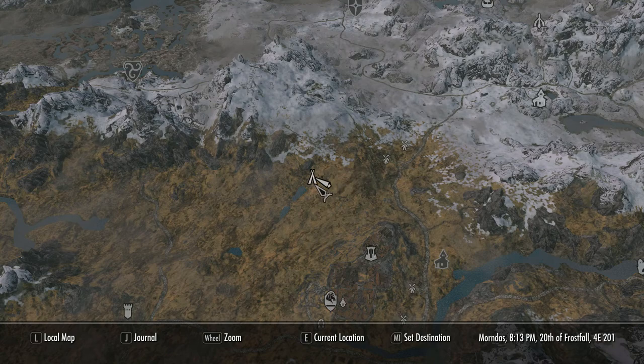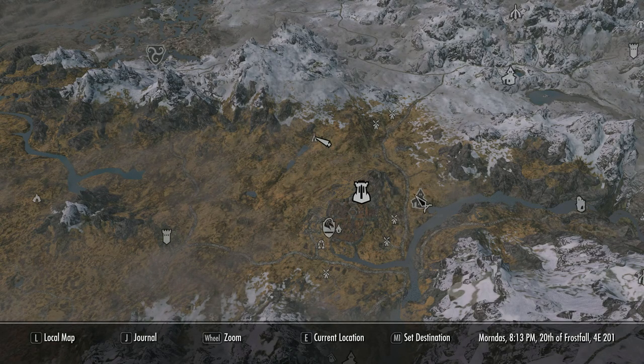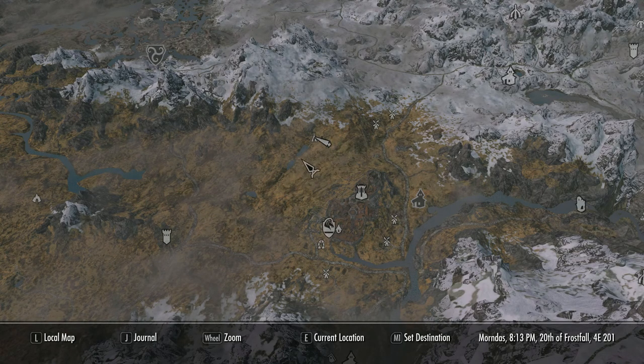Let's see exactly where Halted Stream Camp is. It's not far from Whiterun — there's Morthal, Loris's Farm, Heljarken Farm, Fort Greymoor nearby. You literally nip around the side of Whiterun and head towards those two little lakes that are joined there.